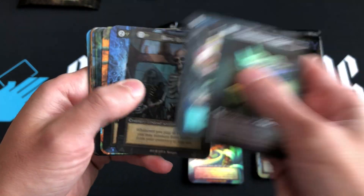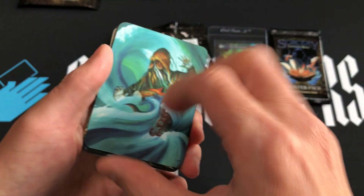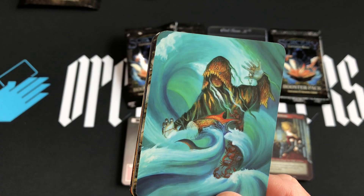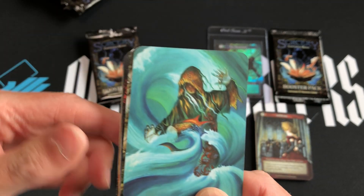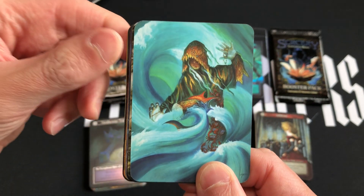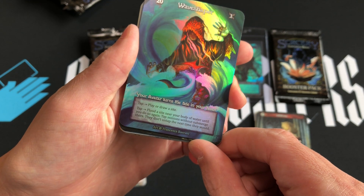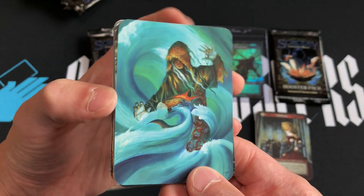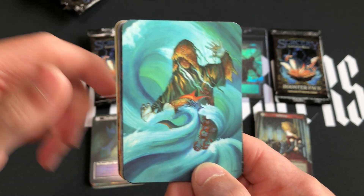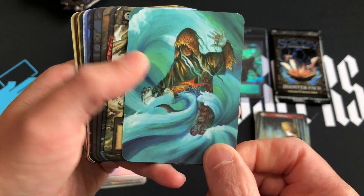SorceryCon Las Vegas in November, Ars 3 and Legends in October. Let me show you the back of the Wave Shaper foil — it has the full art on the back. I like that a lot, that's pretty sweet. The art is by Francesca Berold. I think I was missing the Wave Shaper foil for my beta foil set, so we'll add that and the Thor's Hammer Trinket to my foil binder.